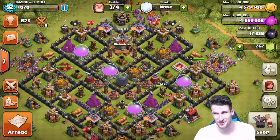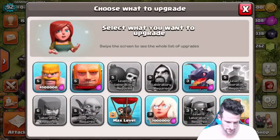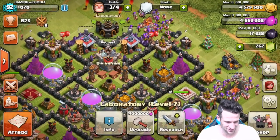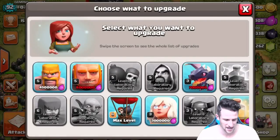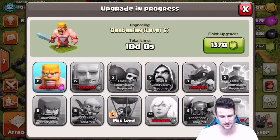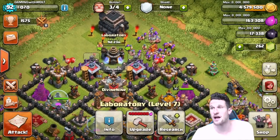We've got three builders available — super stoked for that. And we can research our barbarians, so let's do that now since we're Barching. Boom — they're going to get three more damage per second, 15 more hit points, and cost 50 more elixir. Researching those now.